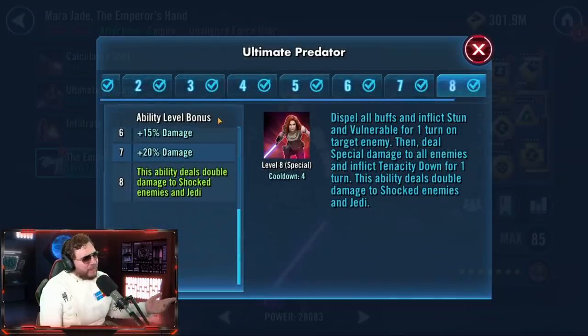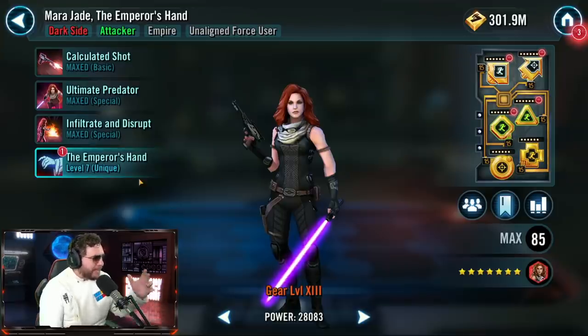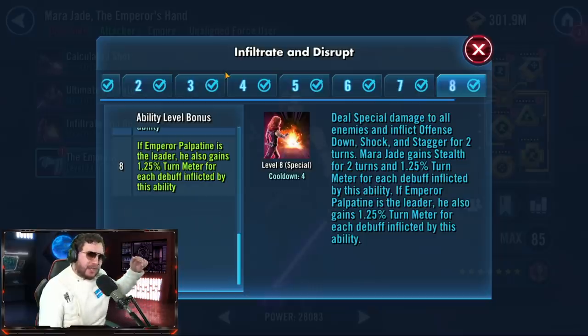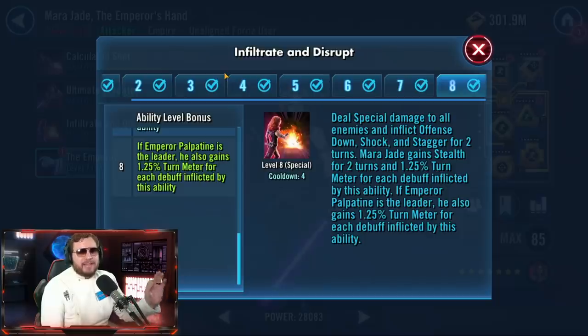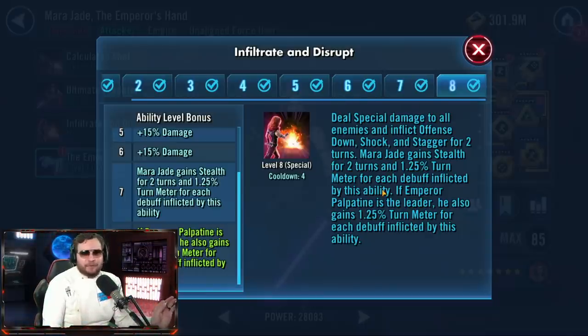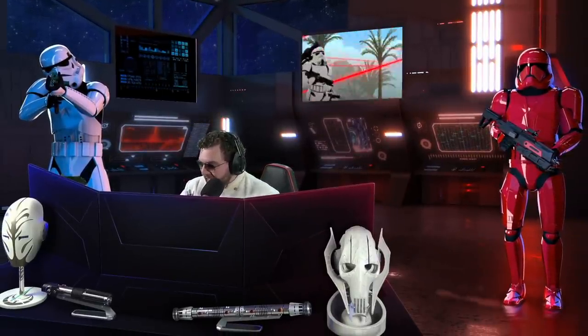Regarding Zetas: she's a 2-Zeta marquee character, which is rare. I don't really recommend the Altered Predator Zeta — I see her more as a support than an attacker. The Emperor's Hand Zeta is 100% the priority, maximizing that relationship between Palpatine and Mara Jade and getting extra turn meter for each debuff inflicted — shocks, staggers, offense down. Whether facing GAS, Jedi Master Luke, or other teams, you want that turn meter train to never stop. Mara Jade is a slam dunk character.